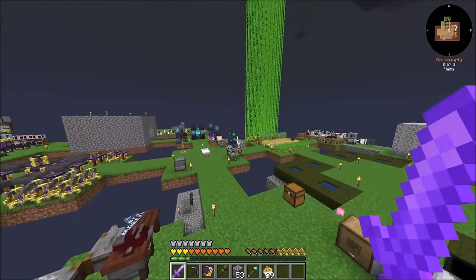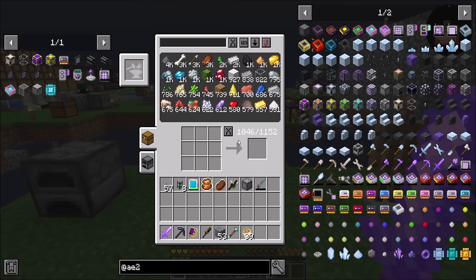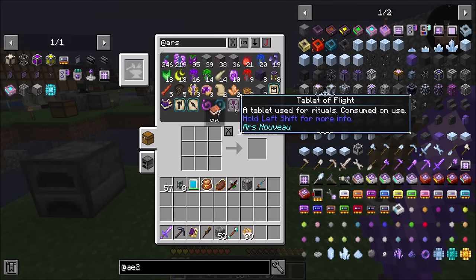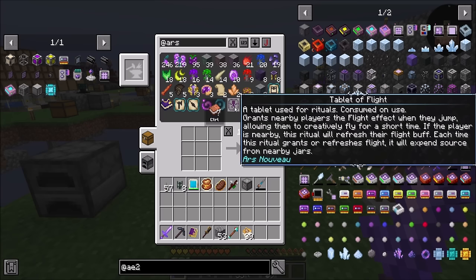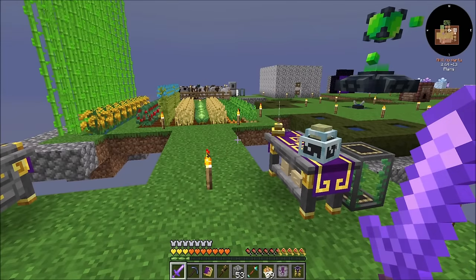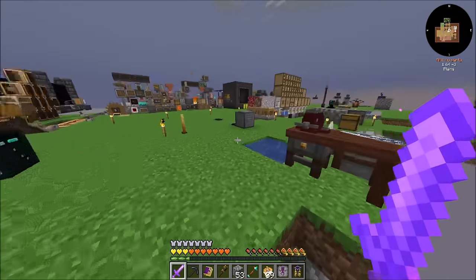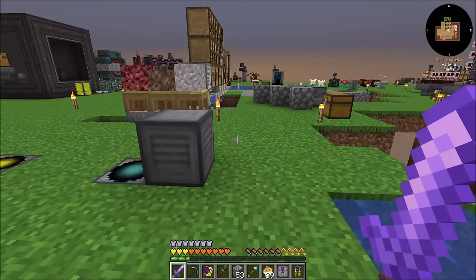The other thing I might want to get going today is the flight mechanic from Ars Nouveau — everybody's been yelling at me in the comments to get that going. There's a Tablet of Flight: it grants nearby players the flight effect when they jump, allowing them to creatively fly for a short time. The ritual will refresh the flight buff when the player is nearby, expending source from nearby jars each time it refreshes.